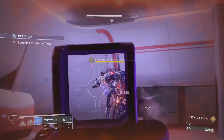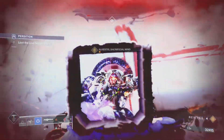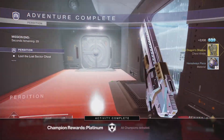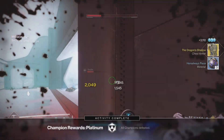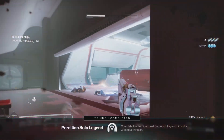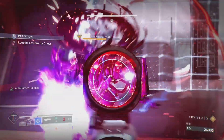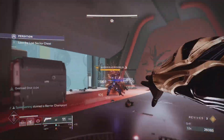If you want to farm for fast and easy exotics, today happens to be the Legend Lost Sector Perdition — you clicked on the right video. I'll show you a quick guide and rundown of this Lost Sector so you can use it to farm for exotics. Today the rewards happen to be chest piece, and I managed to get three exotics in three runs, so let's get into it.